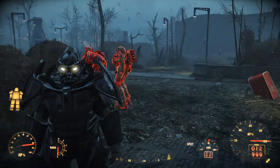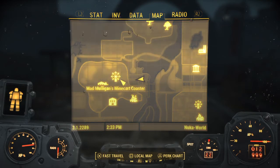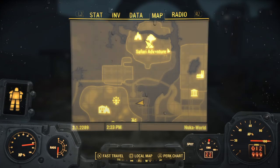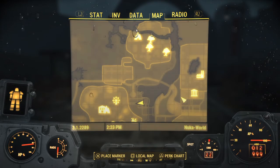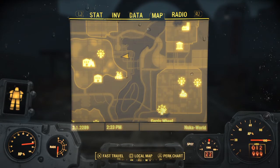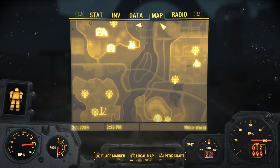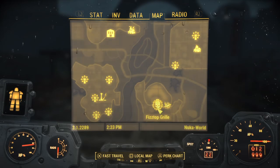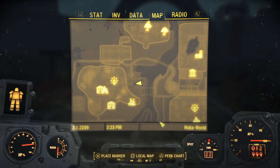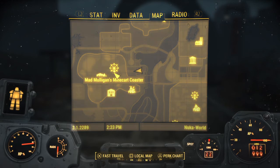Let me show you the easy way. I'm outside right now at the side entrance of Dry Rock Gulch. A good way to judge your position: to my right is Safari Park, directly behind me is the World of Refreshment, and to my left is Kitty Kingdom or Galactic Zone. This is Fizz Top Grille here, and we're outside the park across this viaduct.